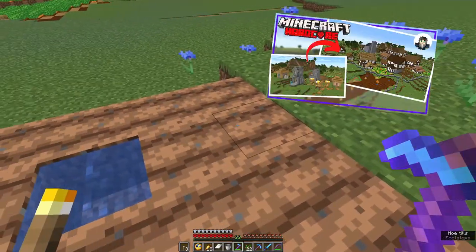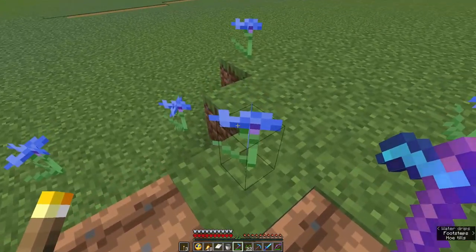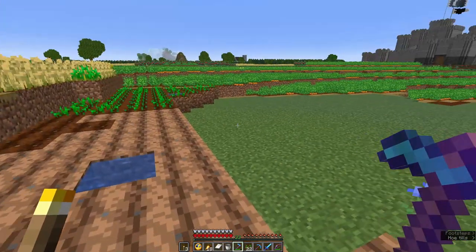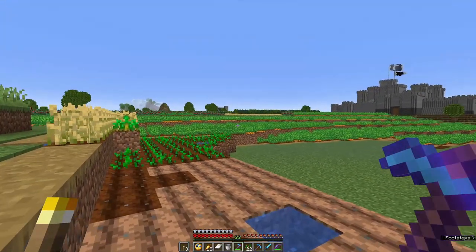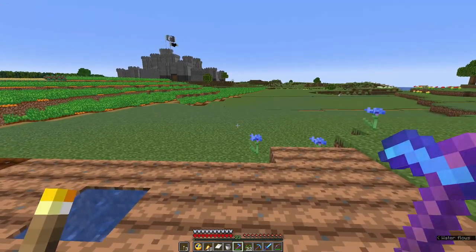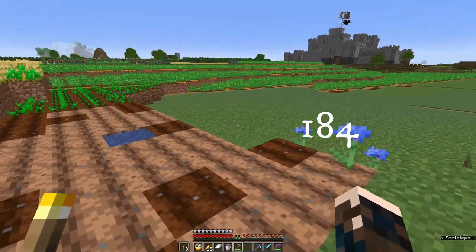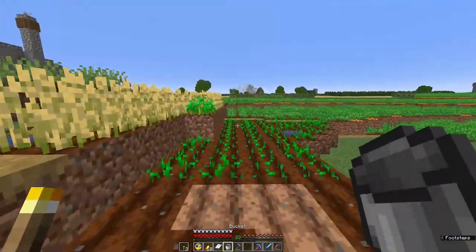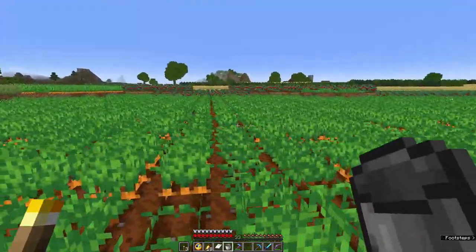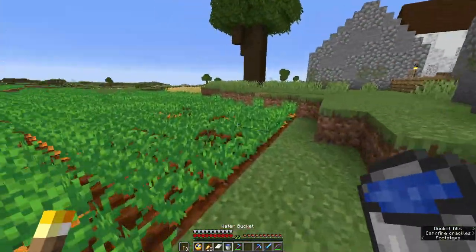Remember back in episode 9, ages ago, I said I needed to plough and plant 586 chunks in order for the villagers over there to meet their obligations and have enough food to survive. I've got just over 180 left to go, I think, but when we were talking about how many chunks I needed to plough and plant, I didn't talk about how that was done. I think we need to fix that today.